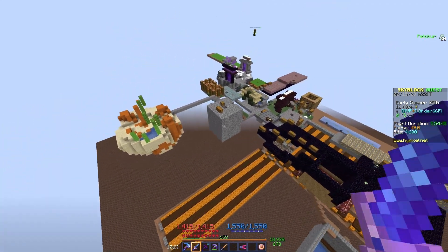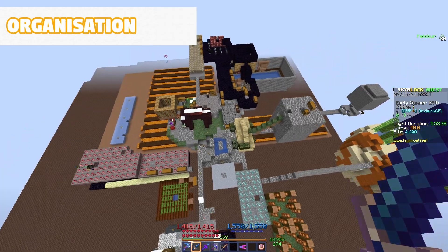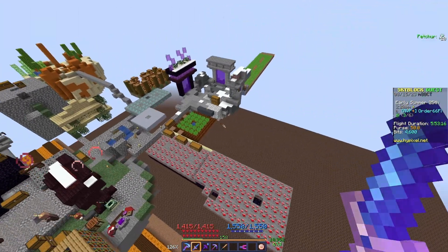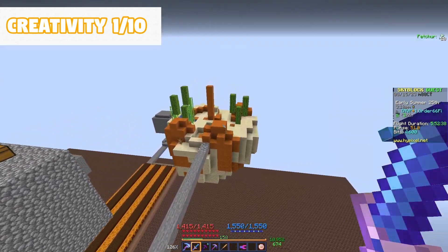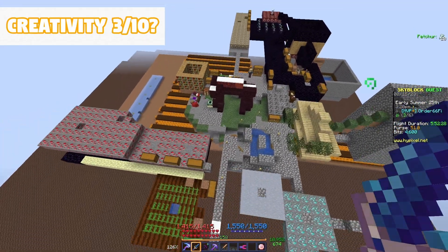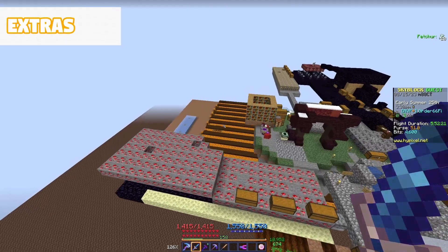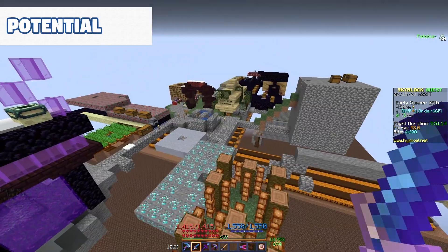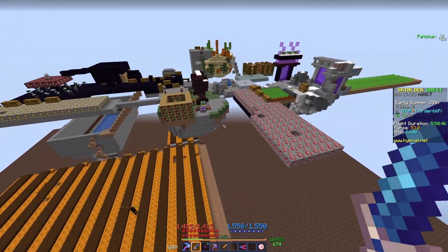It didn't look the most appealing, but it might function well. This island probably isn't for building and design. For detail I'll give it a three. Organization — I hate to say it, but I'm going to give it a one. Everything's all over the place. Size — six. Creativity — I'll actually give it a three, because there's this little miniature sand island thing which could give it a point. I did realize later that these were actually placeable islands, so he didn't make them himself — which was kind of a shame. Extras — zero. And potential — two. Overall, Order665s has a score of 15.